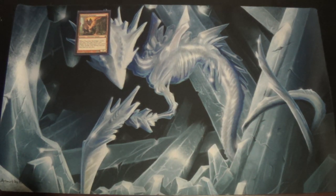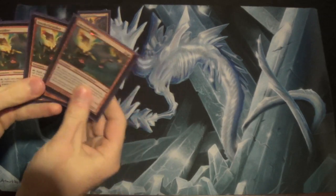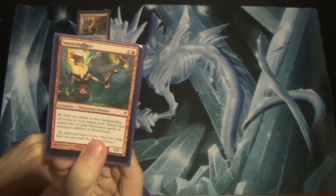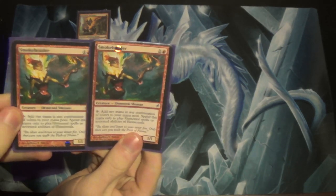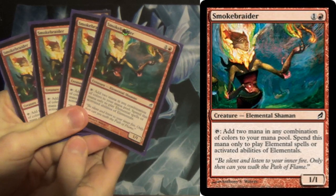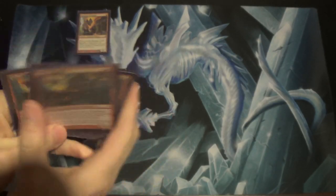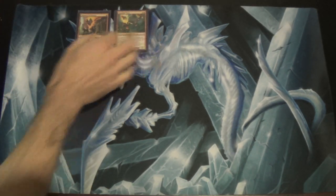The next card I want to show off — not just because it's a good card in the context of this deck, but it's quite a misprint. This is Smokebraider. This is our double bird, I guess. Costs twice as much but produces twice as much mana — any color combination, but only for elementals, which thankfully is everything in this deck. No real downside there.